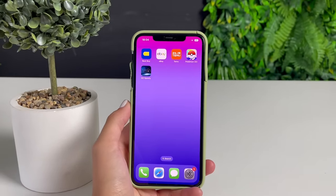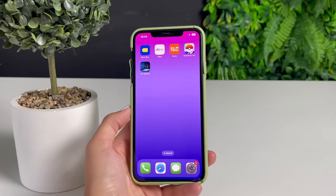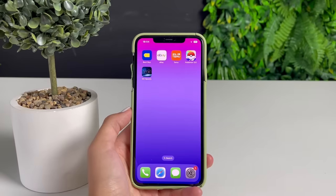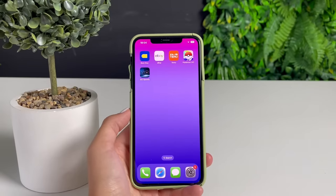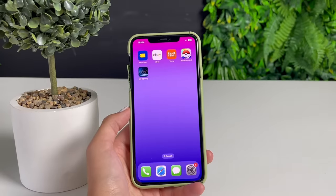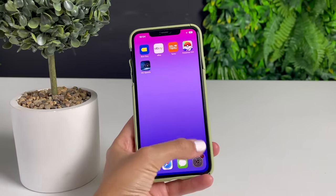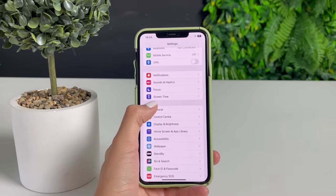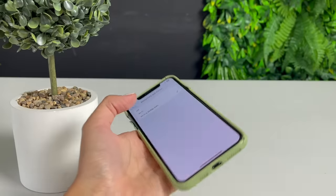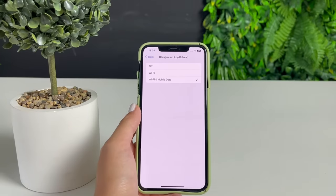Once you've updated the app, we can continue. The next step is the preparation process. To prepare your phone as an Android user, switch off your battery saver mode and make sure you have it switched off until the rest of the process is completely over. To prepare your iOS device, go to your Settings app, then go to General, Background App Refresh, then again Background App Refresh, and make sure it is switched on for both Wi-Fi and mobile data.